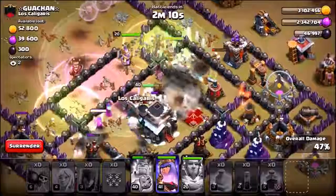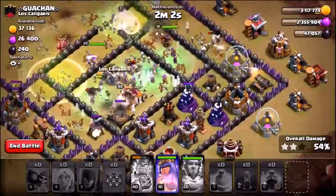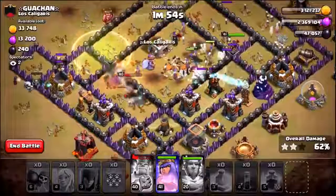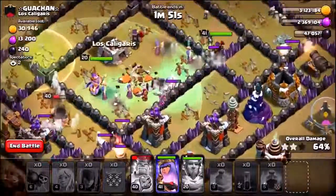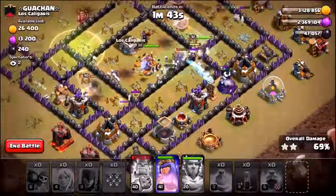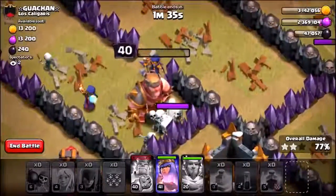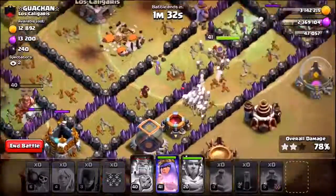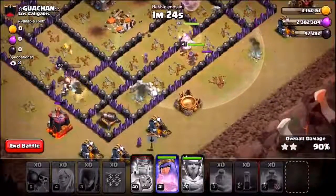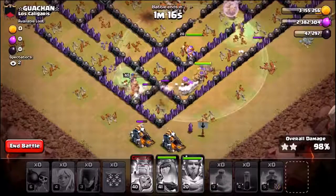Mass witches pouring into the center - if we don't three-star this base, the clan is going to whoop my butt! Loads of bombs going off left, right, and center. We still have the three healers alive. Those seven skeleton spells really added a mass amount of units to the army. The queen targets the highest level wall - there we go, it's been taken down. Still loads of witches. The barbarian king is about to go down - no, he stays alive! One hit from a level one cannon and he would have been history. The queen is still alive with only one point defense left on the entire base.